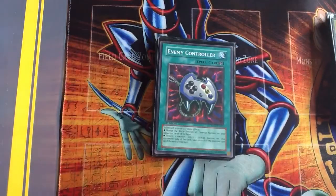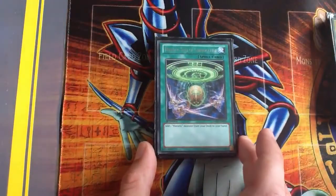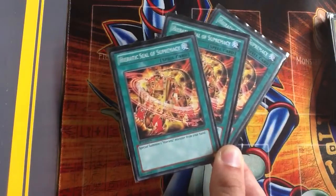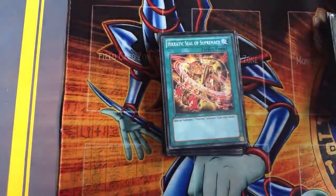I'm not going to run three Enemy Controllers because three would be too many — it would lose its worth. I've got two Hieratic Seal of Convocation to add a Hieratic monster from my deck to my hand, and the last cards in the main deck are Hieratic Seal of Supremacy — special summon one Hieratic monster from my hand — which is probably one of the best spells you can get for this deck.